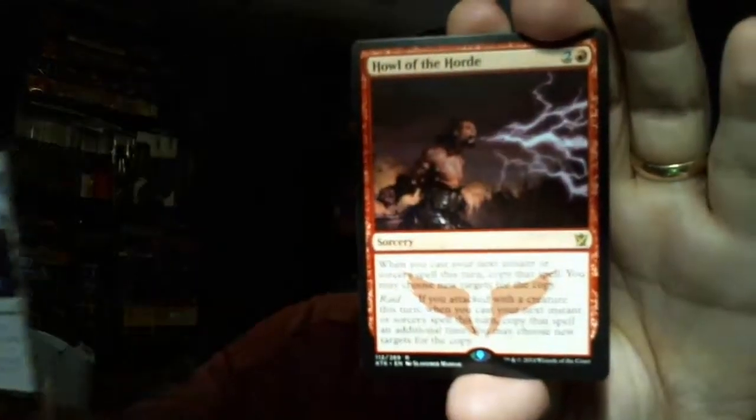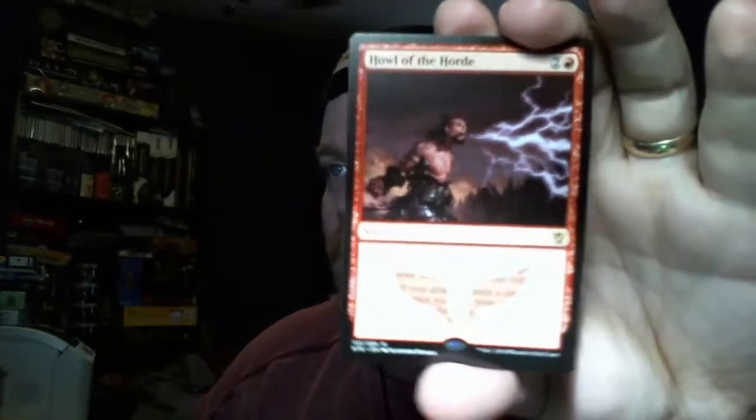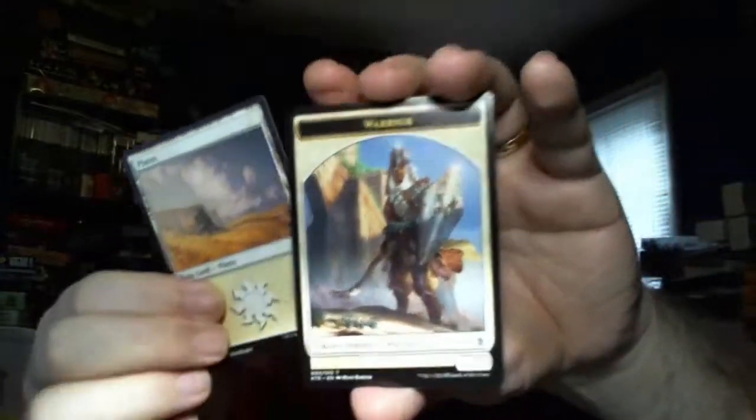And we've got a Howl of the Horde. Since it's hard to see, I'll go ahead and read it: when you cast your next instant or sorcery spell this turn, copy that spell - you may choose new targets for the copy. Raid: if you attacked with a creature this turn, when you cast your next instant or sorcery spell this turn, copy that spell an additional time. You may choose new targets for the copy. Ooh, you get ramp going - this is going to be kind of dangerous. And we get a Plains, and one of the cool Warrior cards.